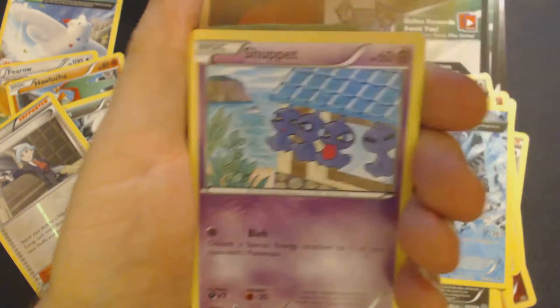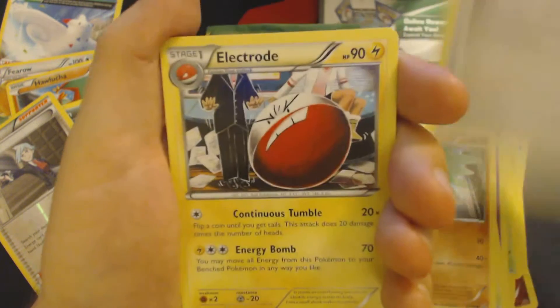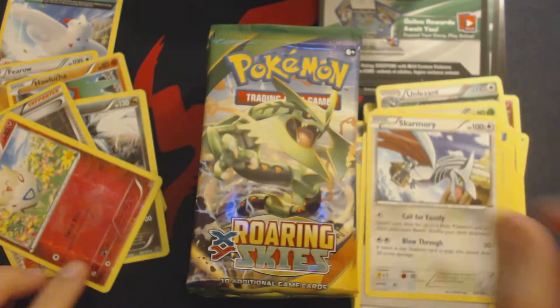Pack 7: Gligar, Shuppet, Meowth, Cascoon, Hawlucha, Gallade, Spirit Link, Electrode, Double Dragon Energy, Reverse Hollow Togepi, and Skarmory.